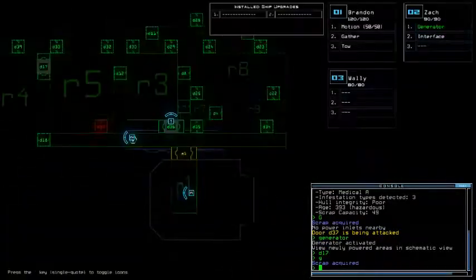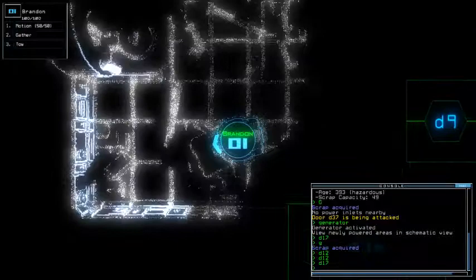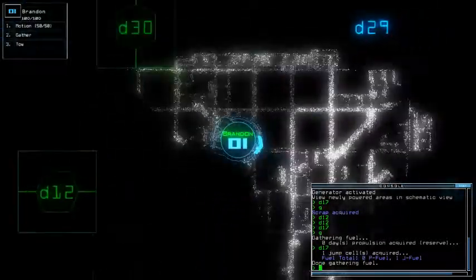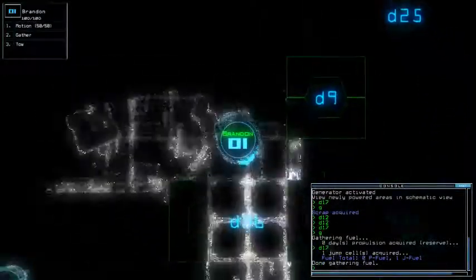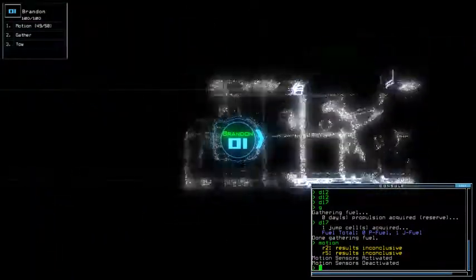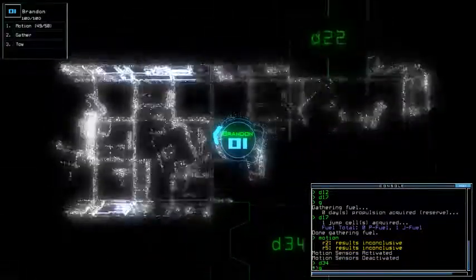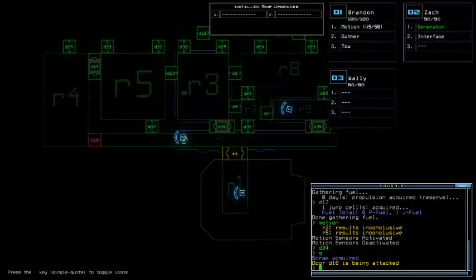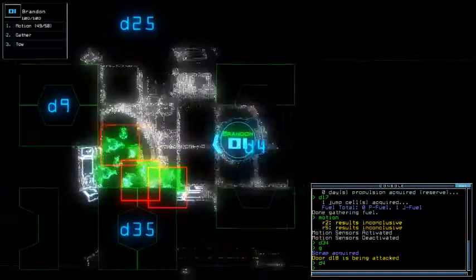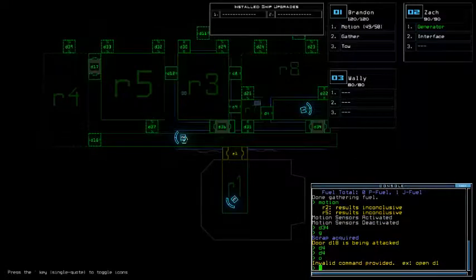I can do this actually, if you think about it. That's at least one thing to guarantee for them to stop attacking. In the meantime I'm going to open this door so they don't attack it. I need to check my motion — I'll check these two top rooms right now. Okay, let's close D4 and then motion again. I keep talking about motion.